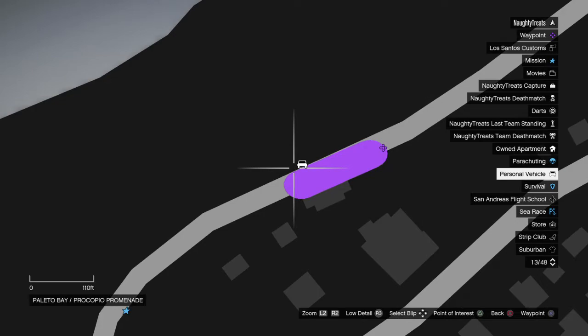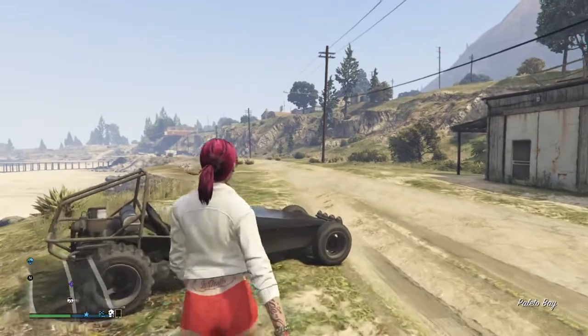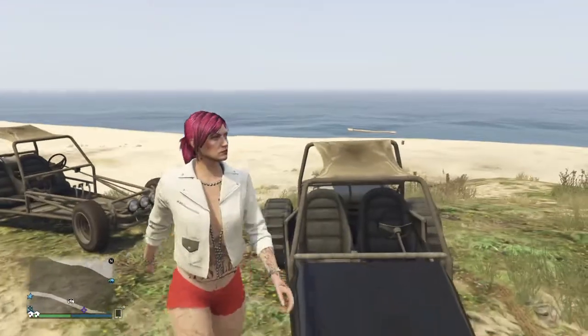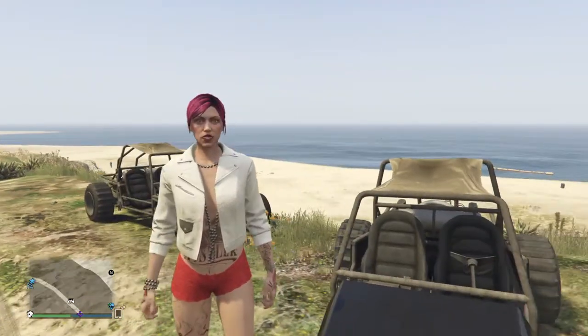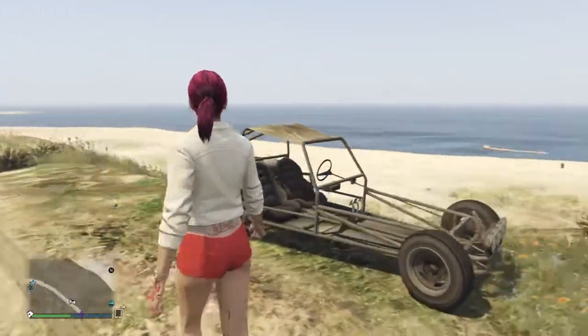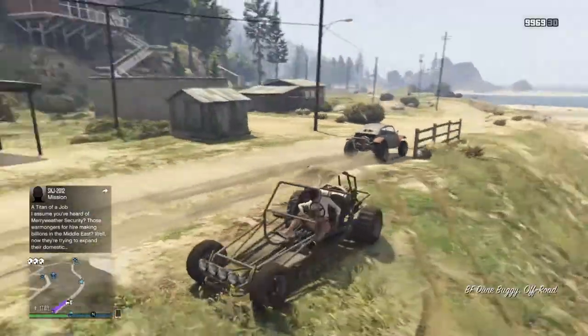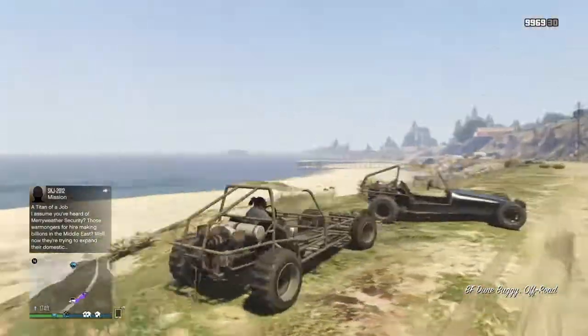Beyond this road here, what you need is to have somebody have a dune buggy or to purchase one yourself. This is the one over here that you will get from the website for $20,000. When you drive up here — this is the first time I drove up here — this is the rare one you'll get. It's missing the hood and the fenders and everything. It's pretty cool.